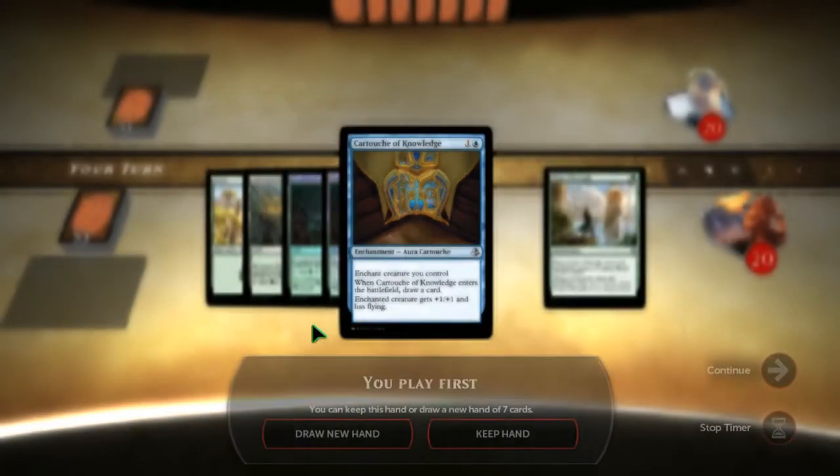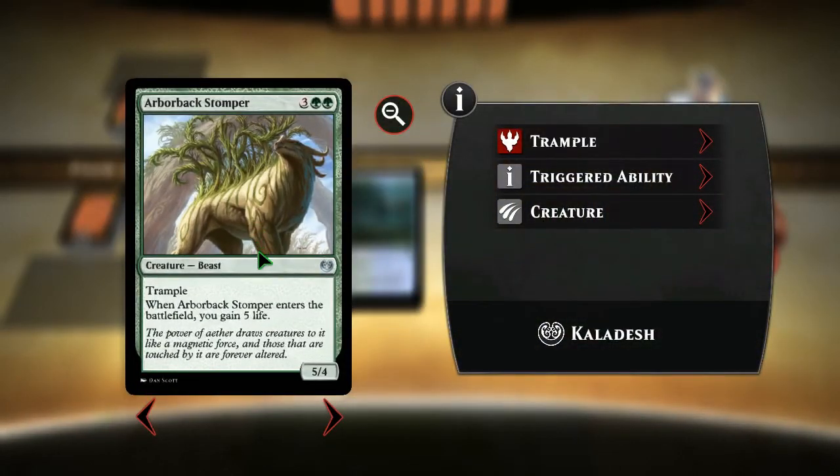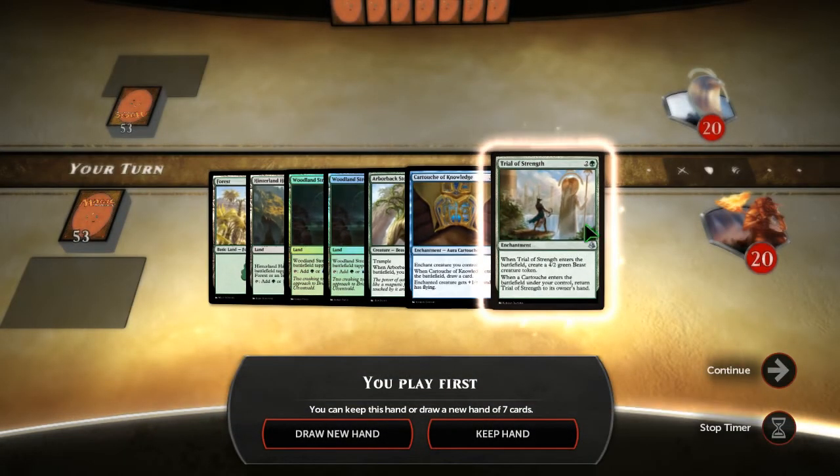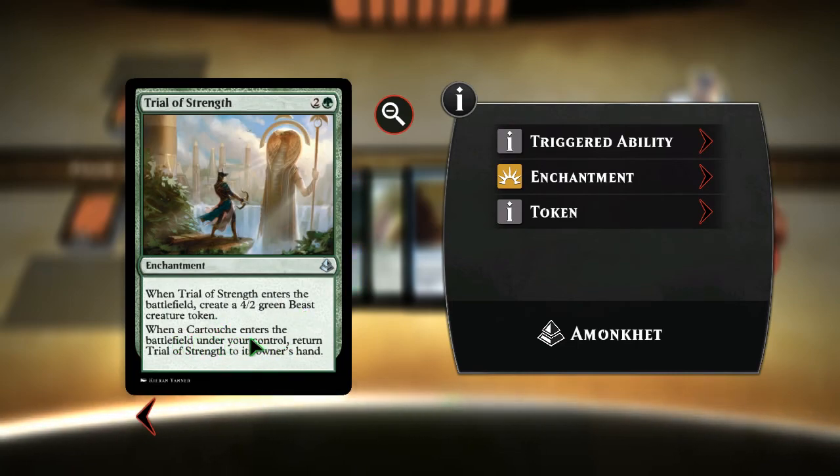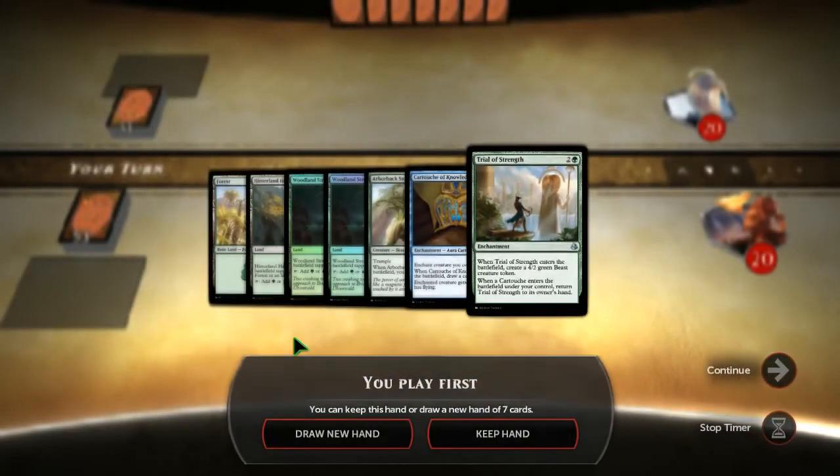There's a cartouche — enchanted creature you control. When Cartouche of Knowledge enters the battlefield, draw a card. Enchanted creature gets plus one and flying, so they really soup you up. Then Trial of Strength: when it enters the battlefield, create a 4/2 green beast token.